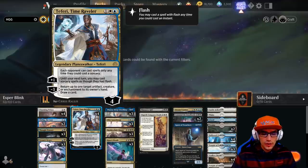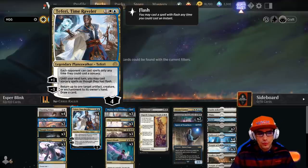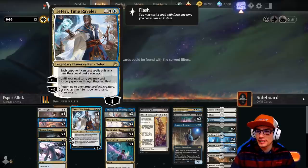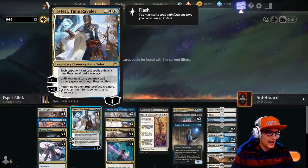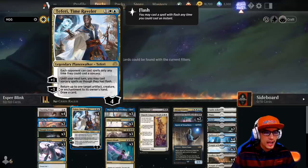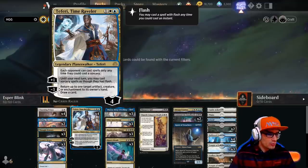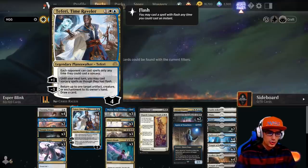Moving on to our three drops, we only have one and it's a Planeswalker: Teferi, Time Raveler. This comes in with four loyalty and has a static ability where each opponent can cast spells only any time they could cast a sorcery — so no instants, nothing on the stack. Plus one: until your next turn, you may cast sorcery spells as though they have flash. And minus three: return up to one target artifact, creature, or enchantment to its owner's hand, then draw a card.